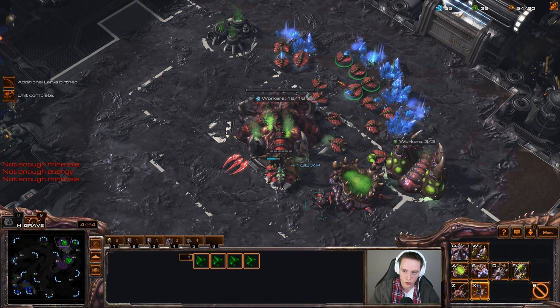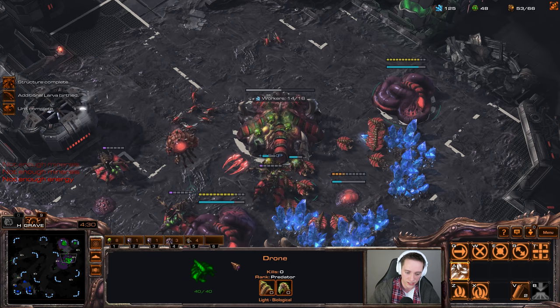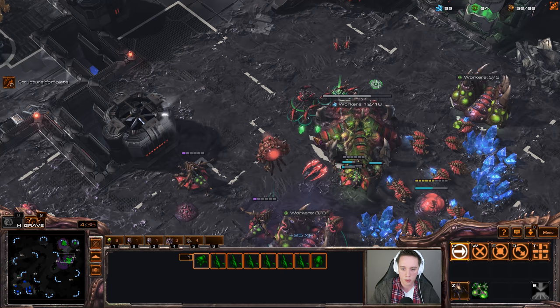I'll go ahead and get a Spine Crawler on each of those bases, as there is a chance my opponent will go for some aggression with the Starport that we saw in the build. And with these gases, we can easily try and get that out as well.